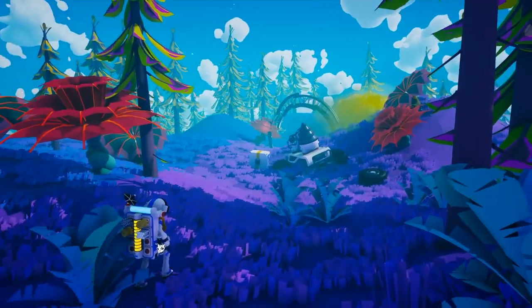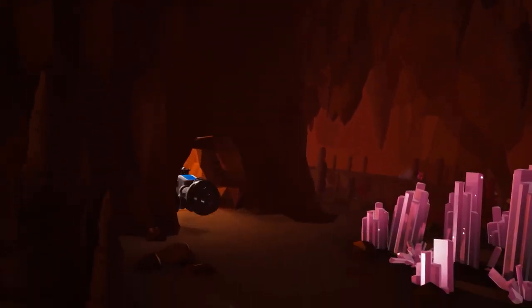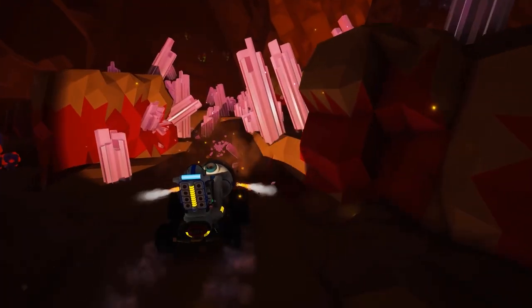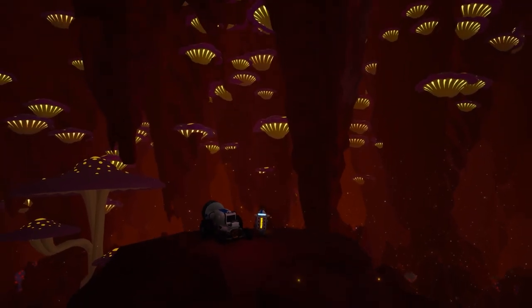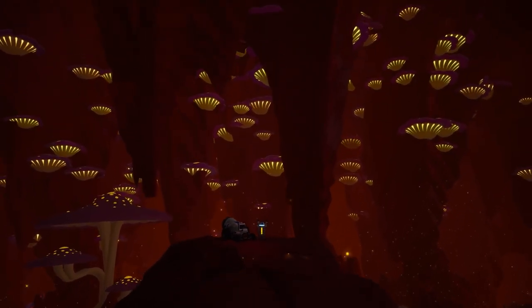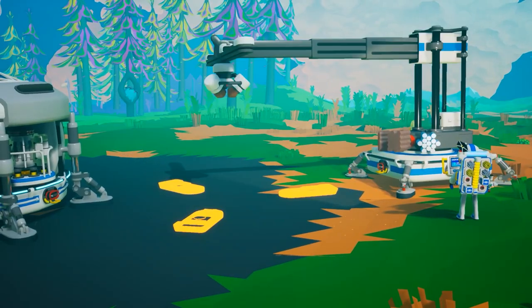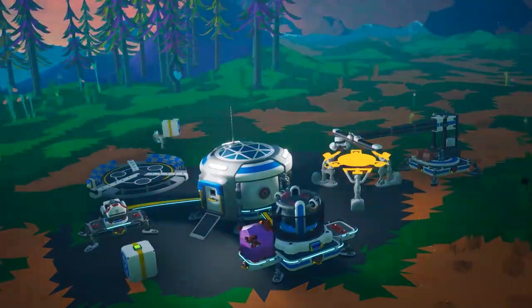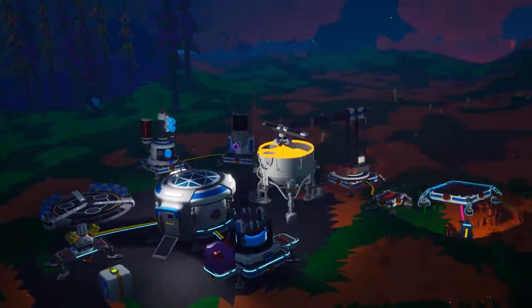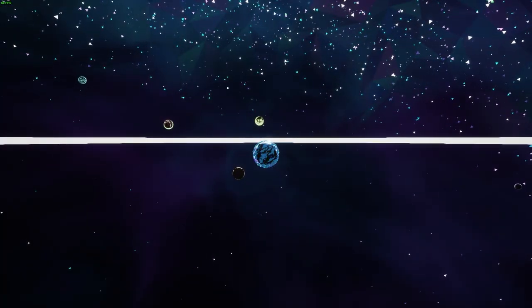Astroneer is a sandbox adventure game. Players work together to build custom bases either above or below ground, use vehicles to travel over planet surfaces and get from one planet to another, and use the terrain to create about anything you can imagine. Your gameplay in Astroneer takes place inside one planetary system that consists of five planets and two moons.